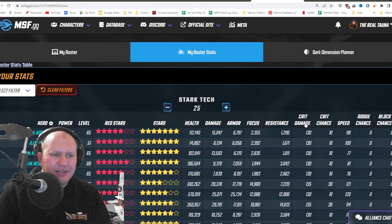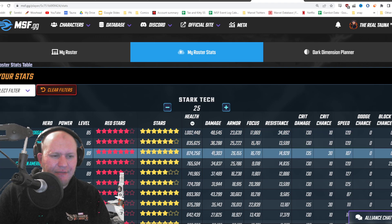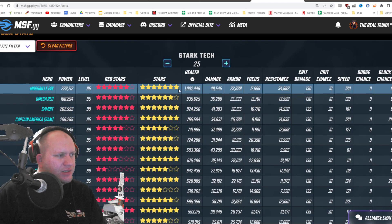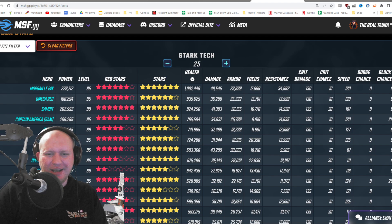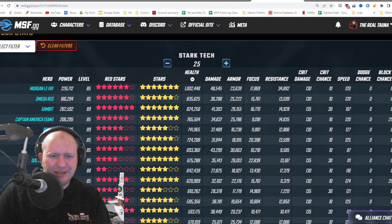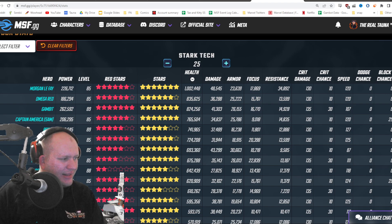My roster stats. So I can see all my characters here, I can sort by them. So I want to see which character I have that has the most health — Morgan Le Fay, obviously — they're no mega red. Then Gambit. Gambit's only got 825K — that's disappointing. I need to get him higher. I want to get him up to the top of everything. This must not be taking into account his health, because my Gambit is higher than that — he's sitting at 1.2 mil.